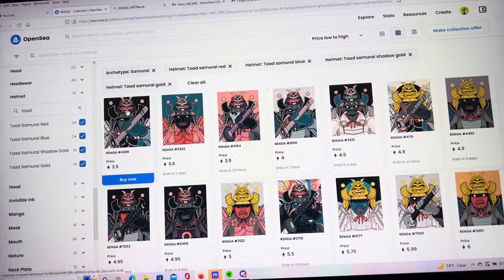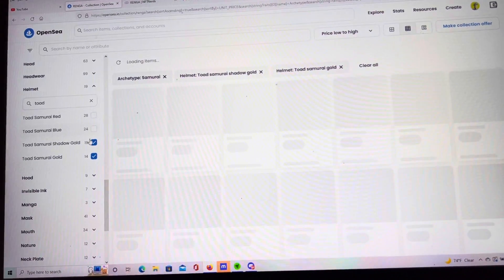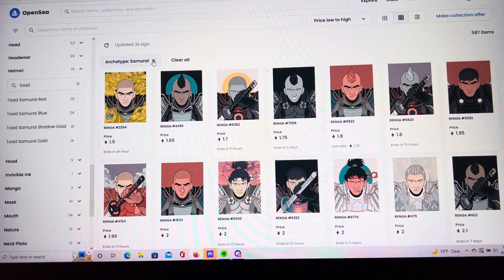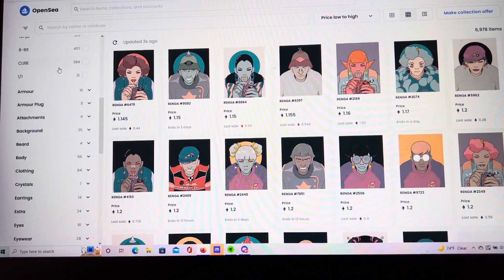Hoodies are on the rare end, but they're not the rarest. Same thing with the Toad Samurais — they're on the rare end, but they're not the rarest. That's kind of how I came to that conclusion, to that thesis. Samurai is an archetype I really like.